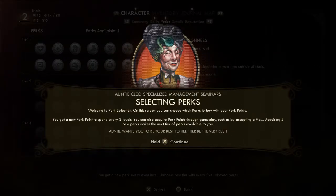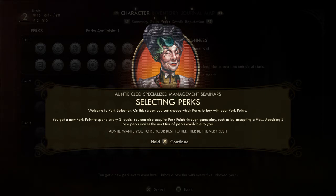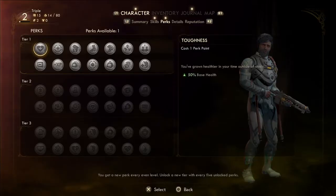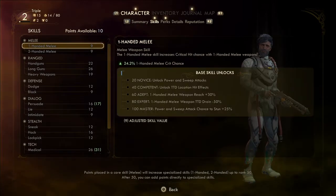Here's perks — on this screen you choose which perks to buy with perk points. You get a new perk point every two levels and can also acquire perk points through gameplay, such as accepting a flaw. I'm not sure what a flaw is. Acquiring five new perks makes the next tier available — kind of like a skill tree.